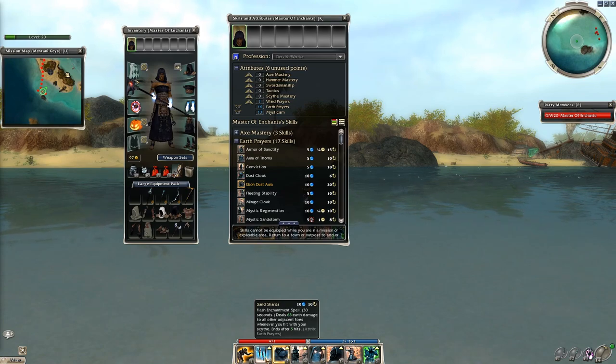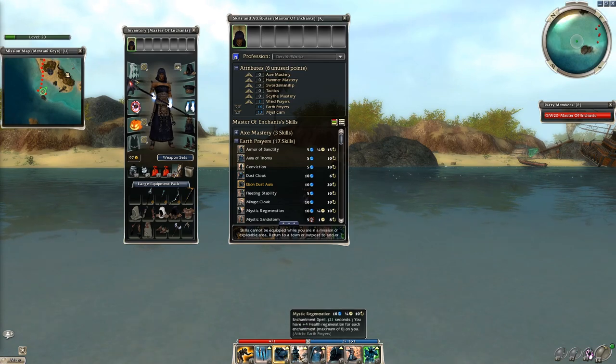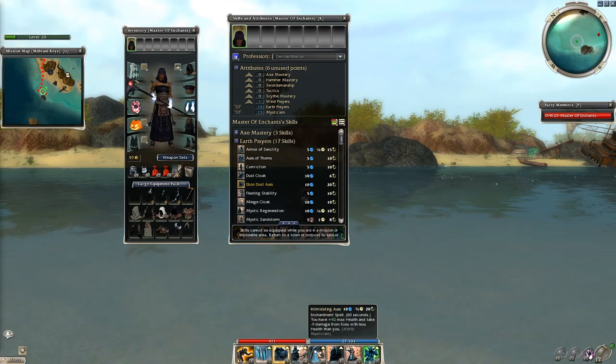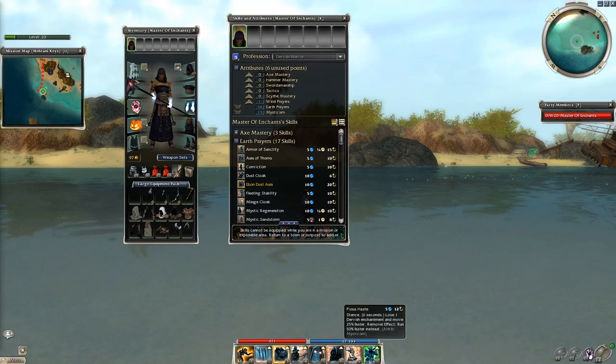Next is Sand Shards, which deals massive damage if you hit 3 enemies. Then we have our elite, which is Vow of Strength — it also deals nice damage. Skill number 4 is Mystic Regeneration, just to survive the battle. Then we have Intimidating Aura to have more HP and some damage reduction. And to make the run as quick as possible you need Zealous Renewal as a feed enchantment for Pious Haste, and Dwarven Stability to make the stance last longer.